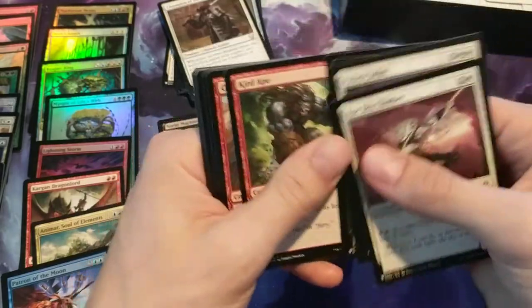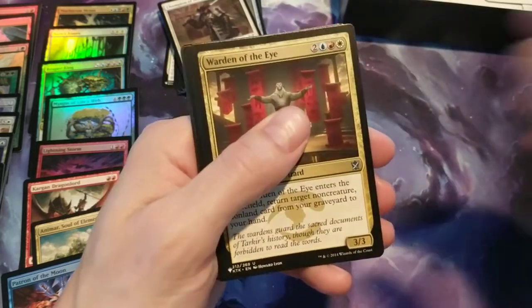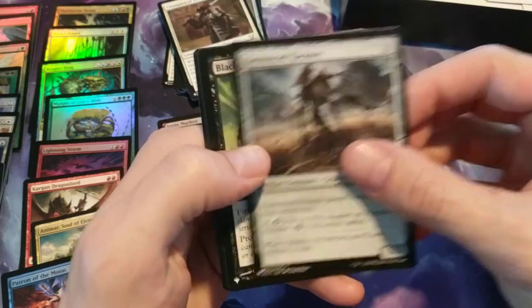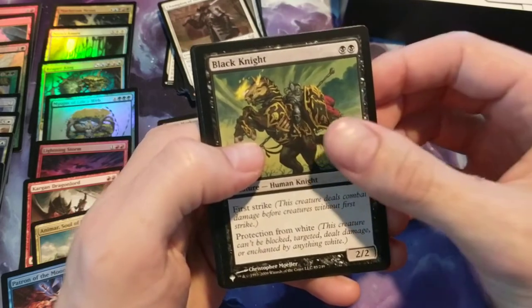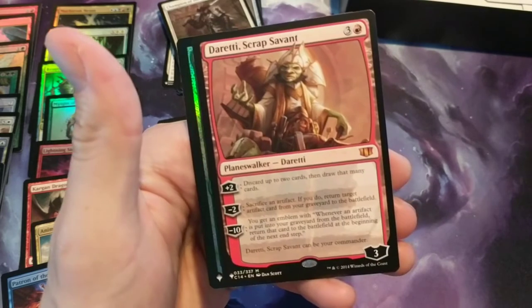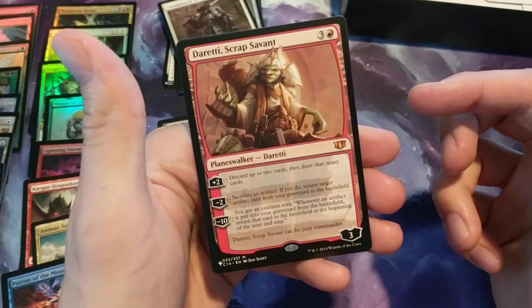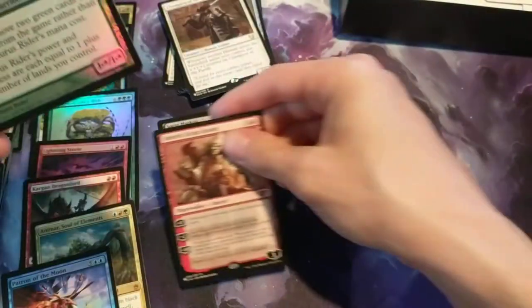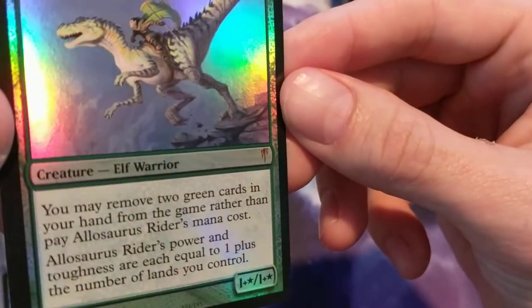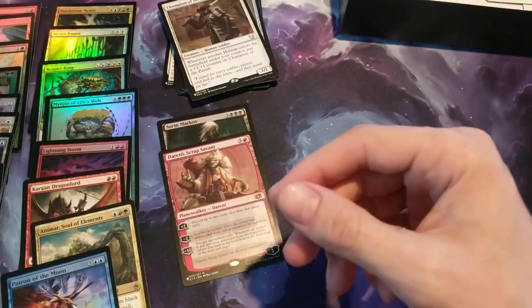Pack twenty-one: Curd Ape, good old Curd Ape, Warden of the Eye, Farmstead Gleamer, Gweener, Black Knight from M10. Then we have a mythic: Duretti Scrap Savant. Nice, another mythic pull. And then yes, that is a rare — Allosaurus Rider. Three packs left, getting some planeswalkers right towards the end here.